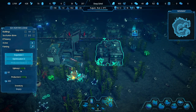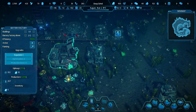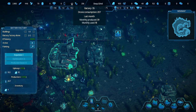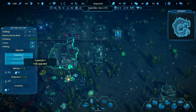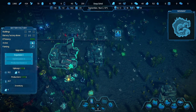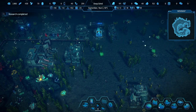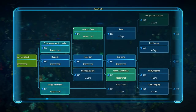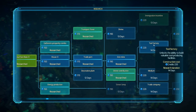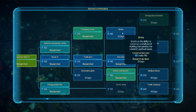Batteries are at 35. Produced and used — we could pause it if we're overproducing. Maybe they're just going so fast because we're playing on 4x speed. Medium dome, tool factory — let's do shrine. I don't think I can build a shrine yet.